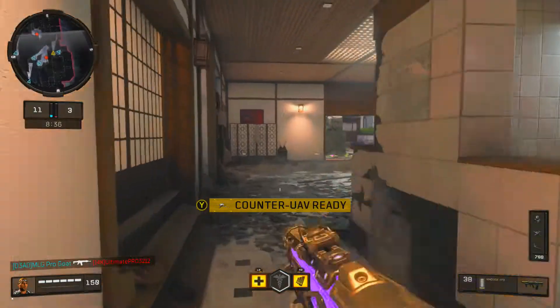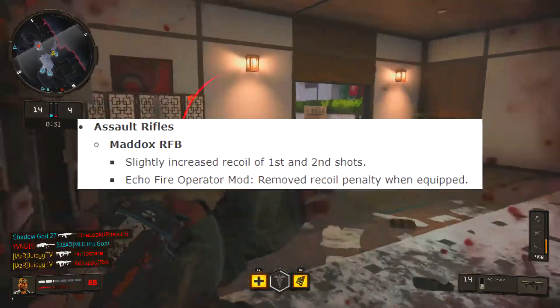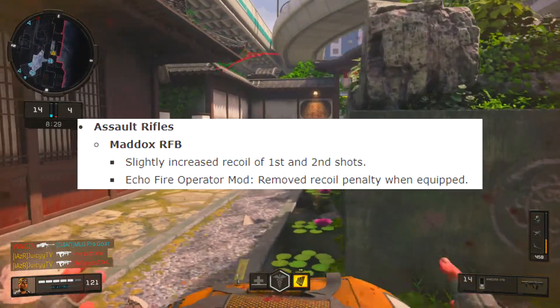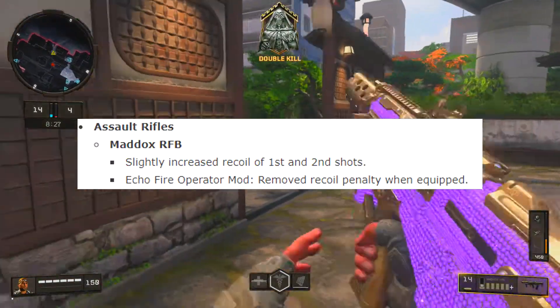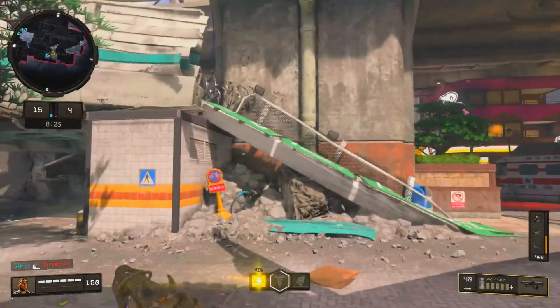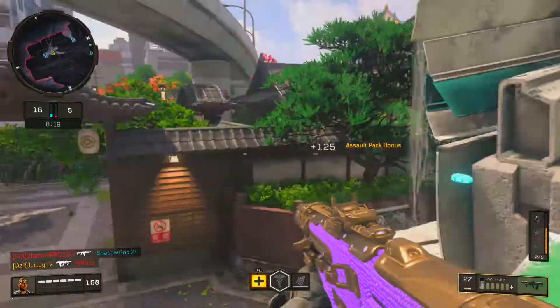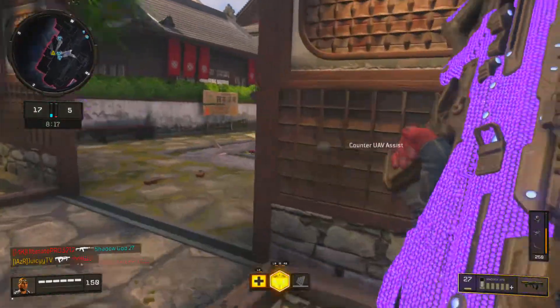Just to quickly go over what happened to the Maddox in the most recent update: it got slightly increased recoil on the first and second shots, and then the Echo Fire operator mod had its recoil penalty removed when equipped. So pretty much increased recoil on the normal version of the gun, and removed the recoil penalty for the Echo Fire op mod.